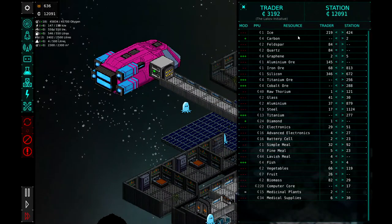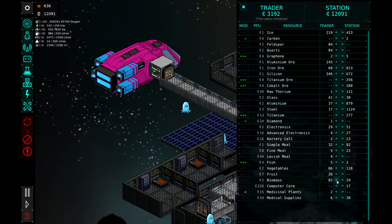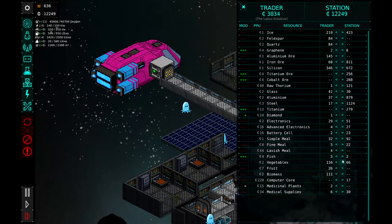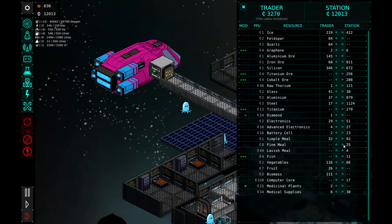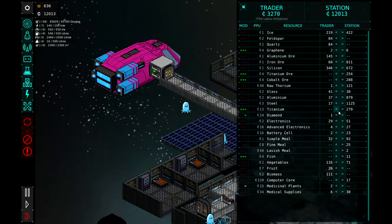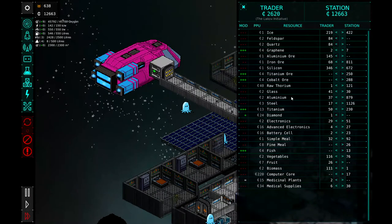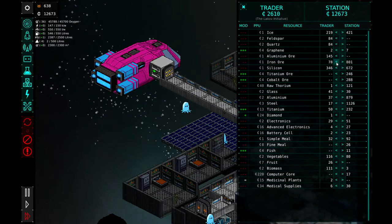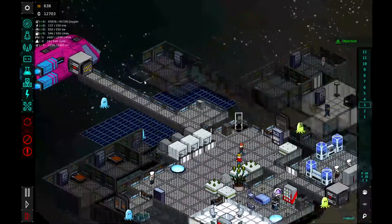We definitely want to get that little carbon they've got. Let's see what we can sell them — we can sell them some of our biomass. And we can definitely sell them some vegetables. We'll buy their fish. We'll buy their fine and lavish meals. Titanium — we could sell them a little titanium, like 50 titanium. And then let's also cobalt ore, titanium ore, silicone, iron ore — we can sell them a little iron ore. And I think that's it for trading.